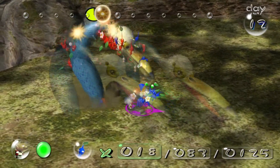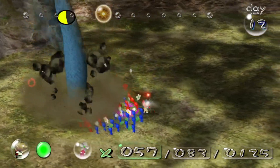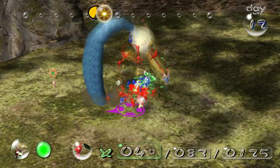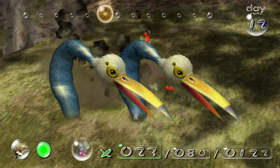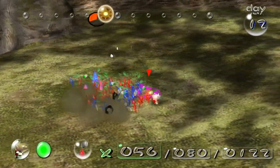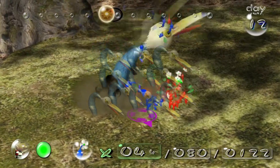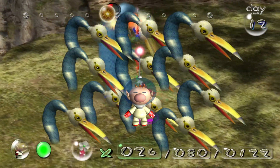The fact that there are two Snagrets begs the question of what they were doing before we arrived. Judging by the season of the Forest of Hope, this would be around the time mating season would start for the birds. This must mean Olimar disrupted these two Snagrets during a sacred moment. This wouldn't matter too much if it wasn't for the fact that many birds travel in flocks — so if the word ever got back to the flock that two Snagrets were assassinated during a sacred moment, Olimar's journey would have gotten a lot harder.